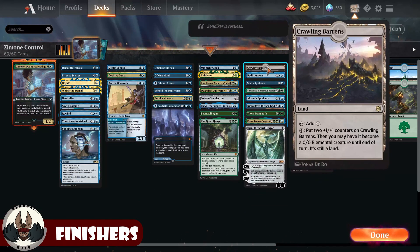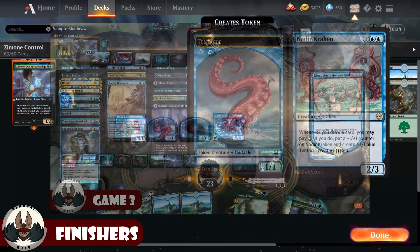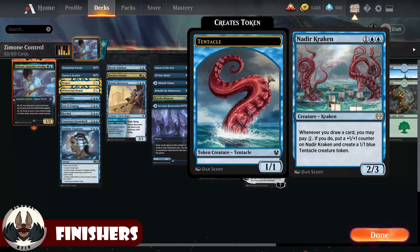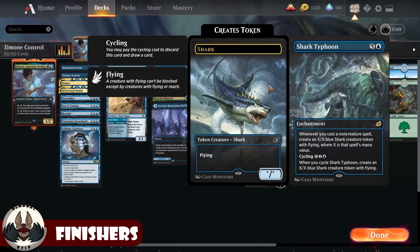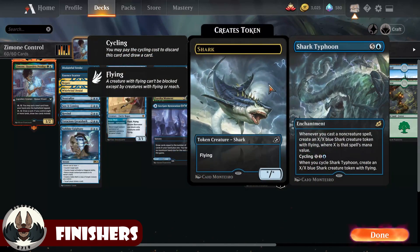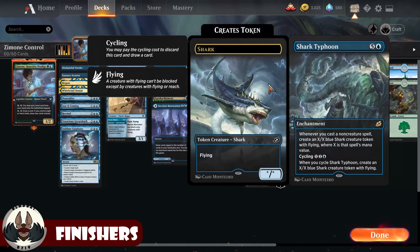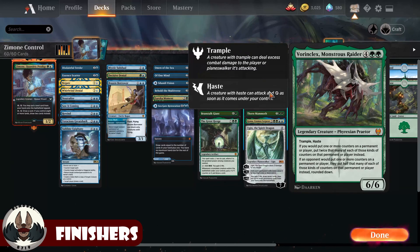Now for the finishers. Starting with Crawling Barrens: with a lot of mana out, it's a mana sink I can build up into a large attacker. Nadir Kraken — with all the lands and card draws flowing, I'll easily pay one per draw to give it a counter and put a token into play, making it a serviceable finisher. Shark Typhoon: with 22 other non-creature spells, I want to play it as an enchantment rather than cycling for a single shark, going wide with lots of sharks. Vorinclex is in here as an efficient trample hasty beater with some +1/+1 counter synergy; it's a big threat the opponent must deal with immediately.